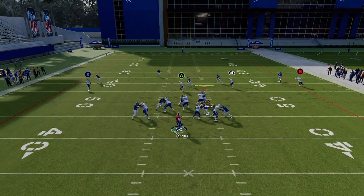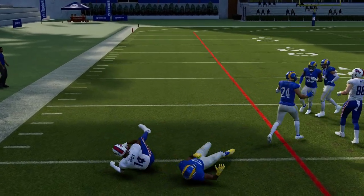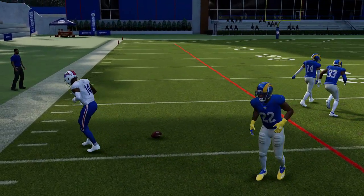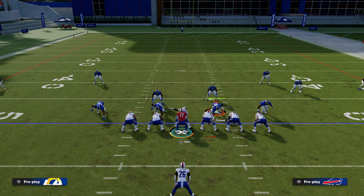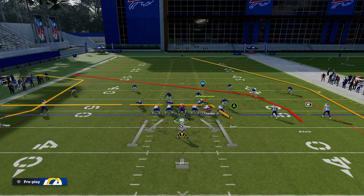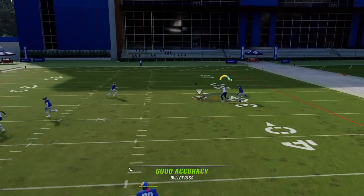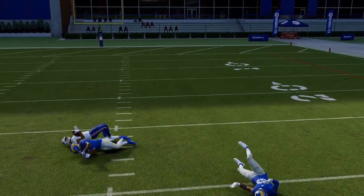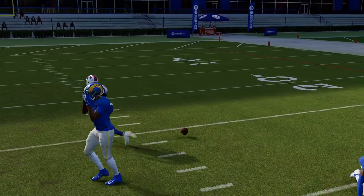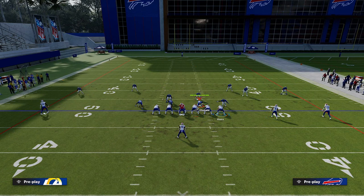It's pretty standard. But if they start doing things like shading outside — I'm going to shade outside here to try to take away that C route — then our post gets wide open and you can really hurt them for a big gain right there. Same deal with these crossing routes. We're still playing that game of which shade am I getting, but we have a different play to do it from.